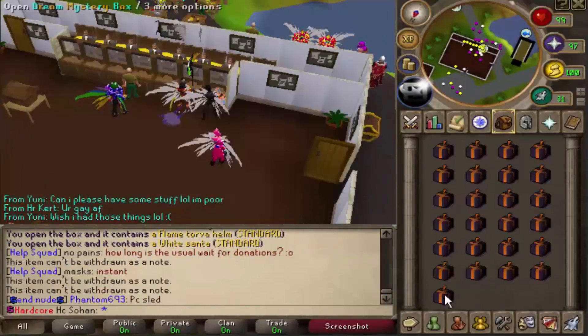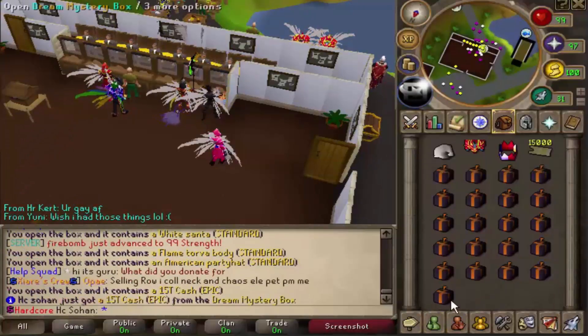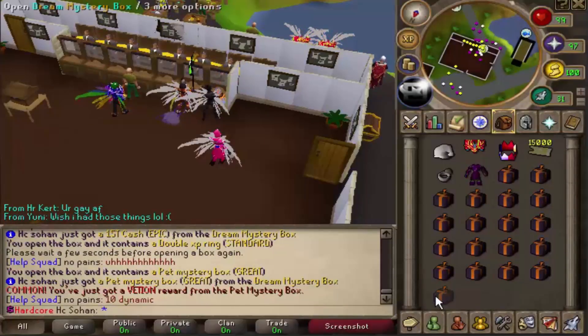On to our third inventory - another white santa hat to start us off. Let's see if we can pull out a legendary reward, we haven't had one of those yet. 15 trillion cash - there's another epic reward, I'll definitely take that. A pet mystery box - can we get the kangaroo pet?